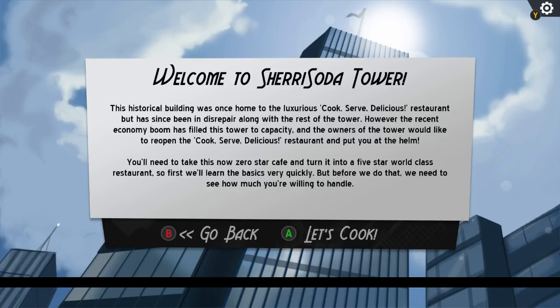Welcome to Sherry Soda Tower. This historical building was once home to the luxurious Cook Serve Delicious restaurant, but has since been in disrepair along with the rest of the tower. However, the recent economy boom has filled this tower to capacity, and the owners would like to reopen the restaurant and put you at the helm. You'll need to take this zero-star cafe and turn it into a five-star world-class restaurant.